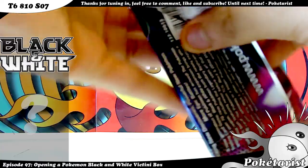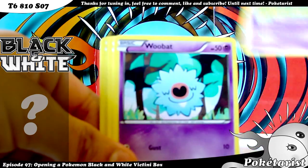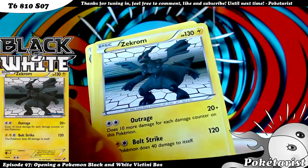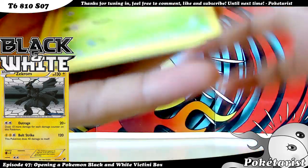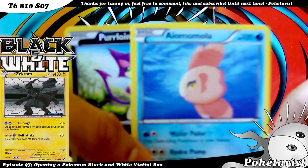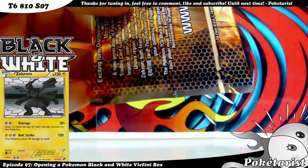Third pack. In this one we've got Deerling, Joltik, Solosis, Woobat, Timburr, a Pokeball Reverse, and a Zekrom Holo — already have it, so it's up for trade if anyone wants it. Also Woobat, Super Scoop Up, and Simisear. These are the Reverse and Rares: Purrloin Reverse and Alomomola Rare. You just can't tell if that one's a Reverse.